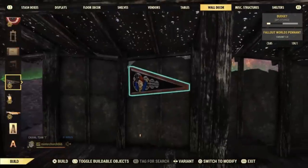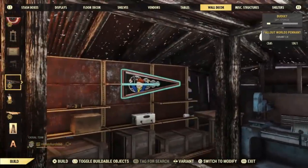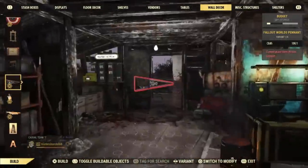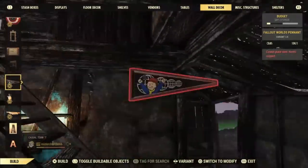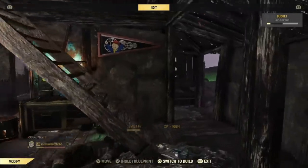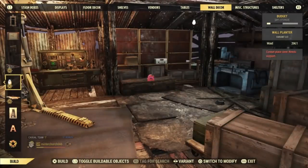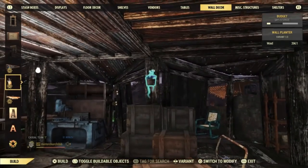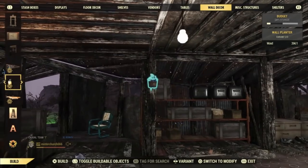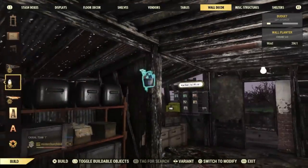Over here is a pennant which I got from doing the PTS on PC, and even though I'm on PlayStation right now, they know — even though my accounts aren't linked — that I did the PTS for Fallout Worlds. Which obviously means they know who I am and our accounts are connected even though they're not linked, meaning they have no excuse to charge me for two Fallout First subscriptions or charge me for everything in the Atom Shop twice. But they still do. It's almost like they don't respect us as players. That can't be right.